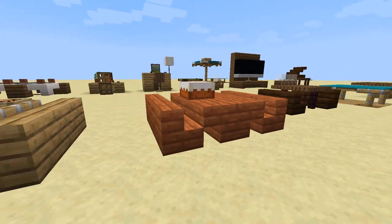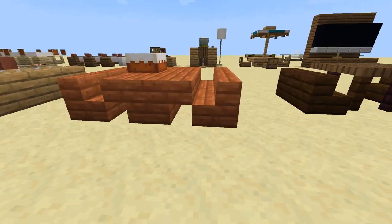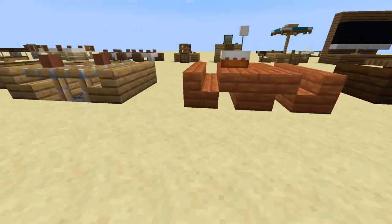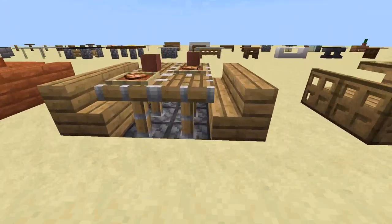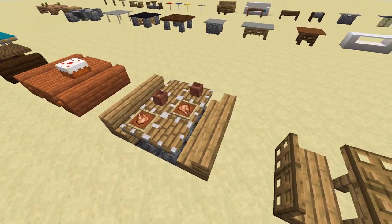Moving on, we have another one of my favorites. This one is super simple, but I love that you can make such a nice looking booth or picnic table by just using stairs and nothing else. I definitely use this one in my builds pretty often. You can also make a booth like this using pistons, and it looks pretty nice because the floor is sunk down a bit because of the piston blocks. Another one that would look great built in a restaurant or cafe.